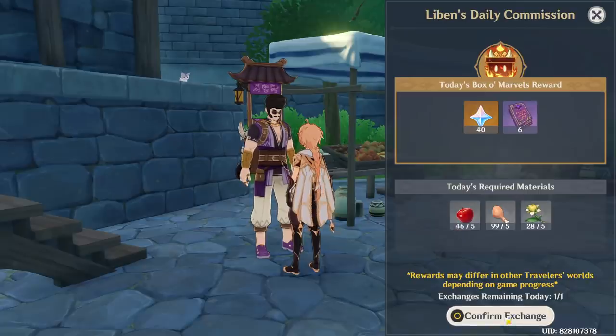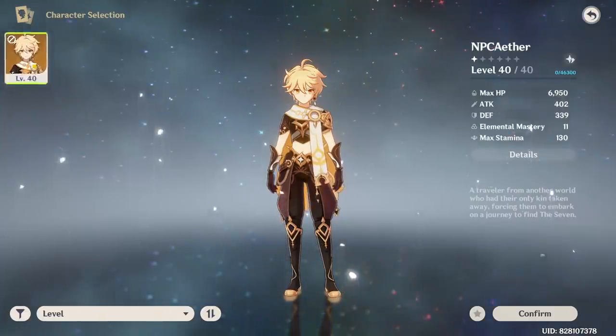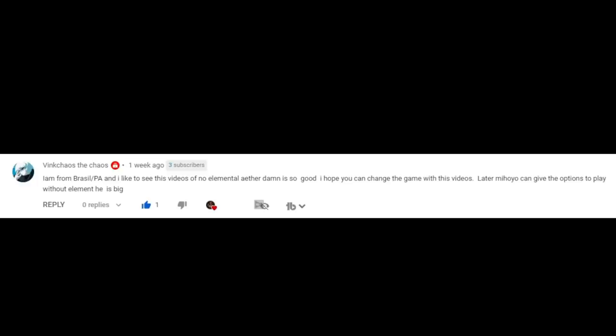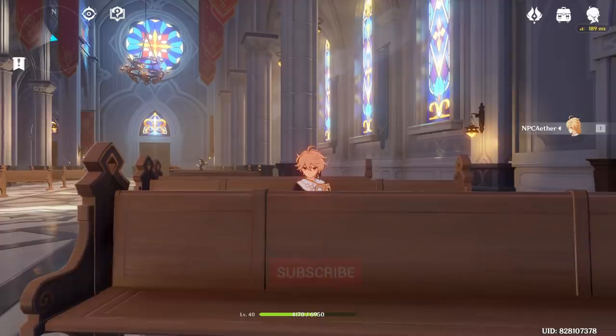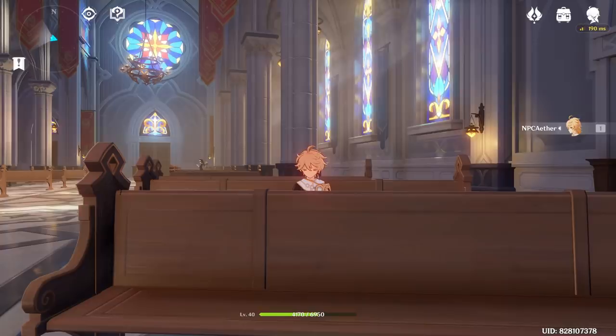Regarding events at AR-20 — it really depends on the current event, but the current Marvelous Merchandise event I was able to participate in. If NPC Aether doesn't have an element, is he still a 5-star? As you can see on screen, he's still orange, which means he is still a 5-star character. A viewer from Brazil said they'd like to see this video and hopes it can change the game. Thanks for watching — subscribe or face Divine Punishment. Just kidding, but thanks for watching.